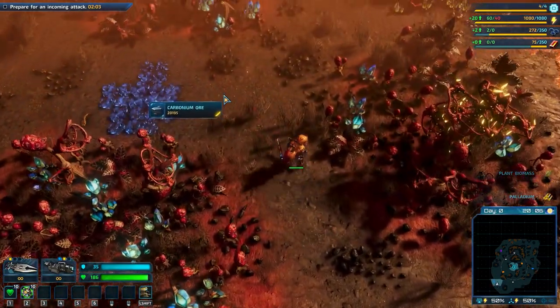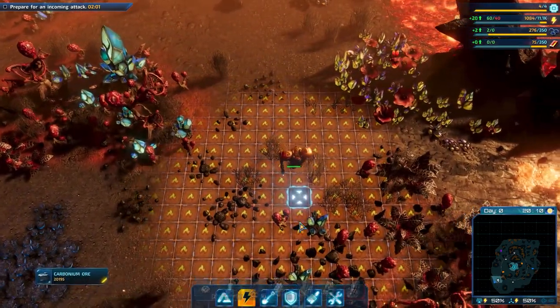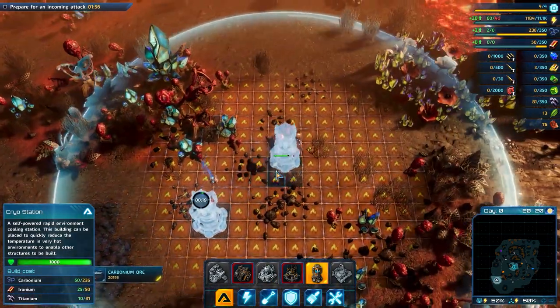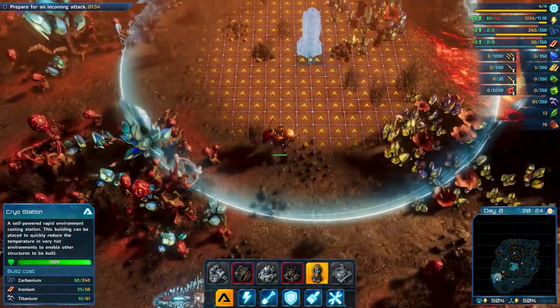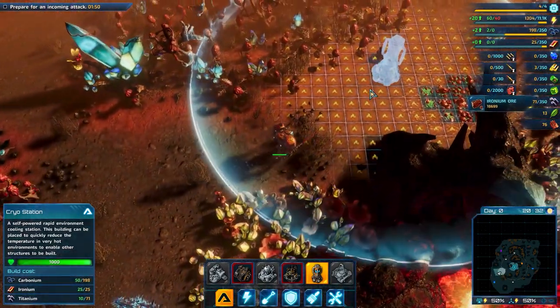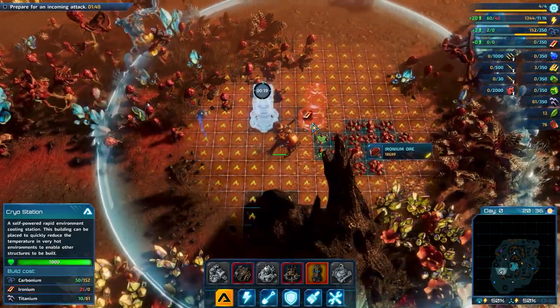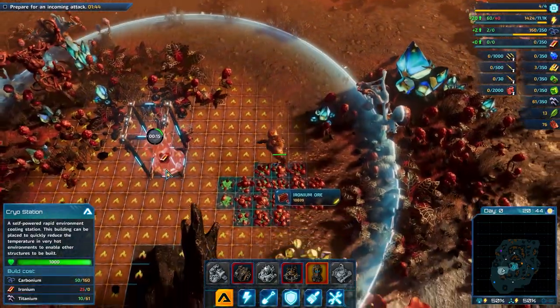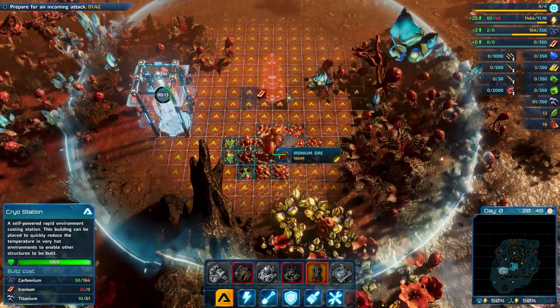Okay, here we have one, so I guess we'll have to take this one. There's a cryo station here and we need to make sure that we build more up towards our base. I'll also get that ironium — we actually need more ironium, so let's mine.